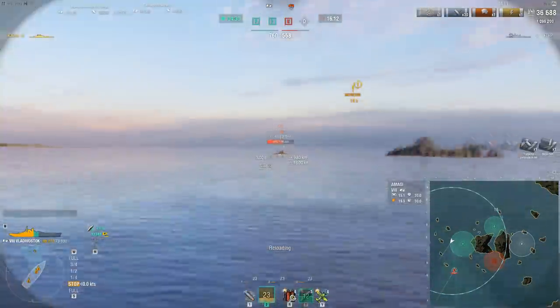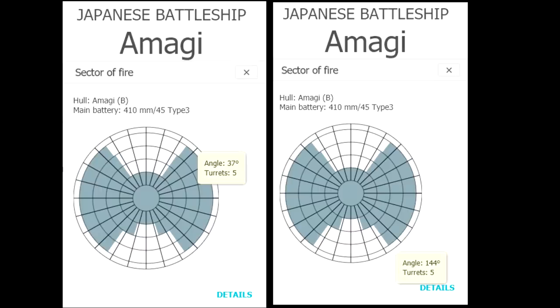Before moving on, let's look at Amagi's gun arcs. On paper they look somewhat similar: the Amagi's forward arcs require 37 degrees to bring out all five turrets, and to the rear 36 degrees — 180 minus 144. However, think about the practical application. When the Amagi plays defense it can stay still, angle perfectly, and doesn't have to move. But when actually pushing, you have to sail forward.